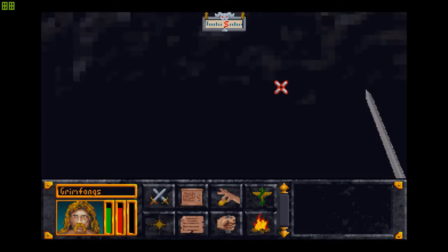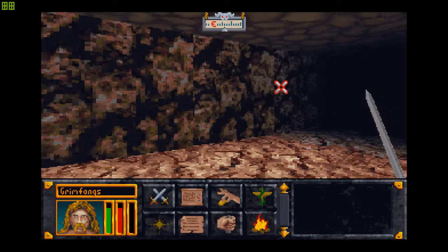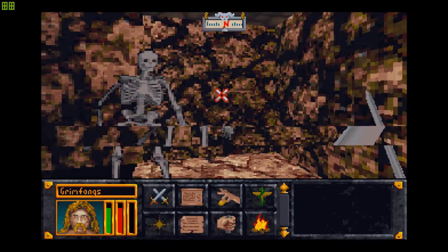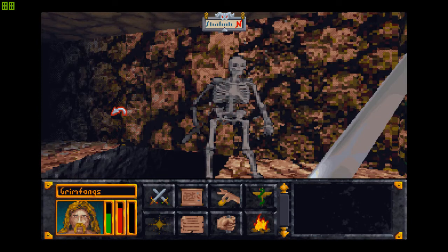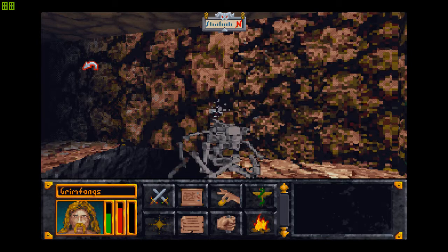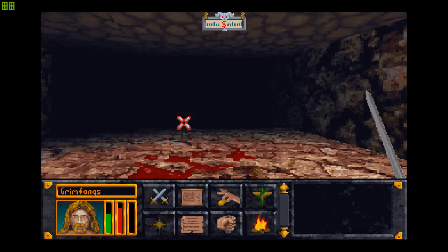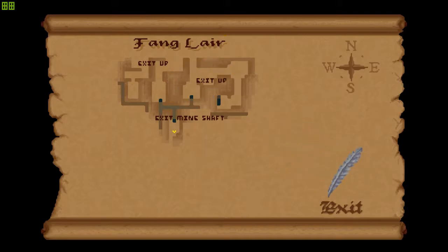This seems to be an exit here. We did exit somewhere, and that sounds like a skeleton. Is there a skeleton? Yes — right there, there you are. Time to die! Oh my god, this skeleton did a lot of damage — was it two criticals in a row? I think it was. That was an exit mineshaft.